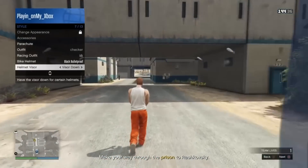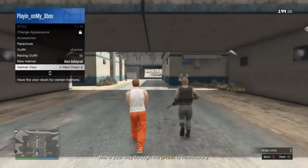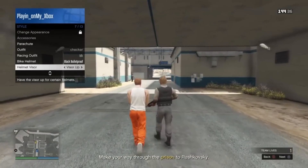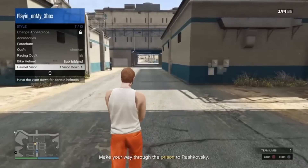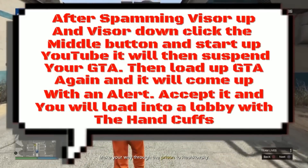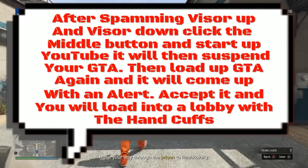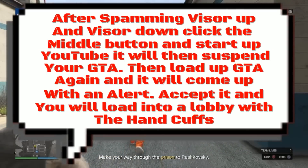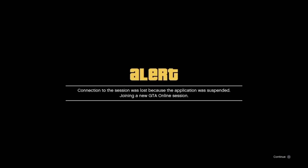When you guys are at this point, bring up your interaction menu, go to Style, then Helmet Visor, and spam it up and down. So visor up, visor down — try to spam it for the same amount of time I did. After spamming visor up and visor down, click the middle button and start up YouTube. It will then suspend GTA, then load GTA back up again, and it will come up with another accept prompt and you'll load into a lobby with the handcuffs.